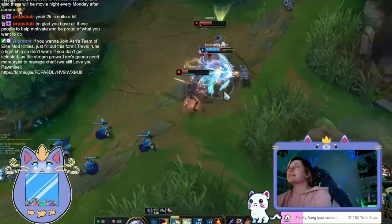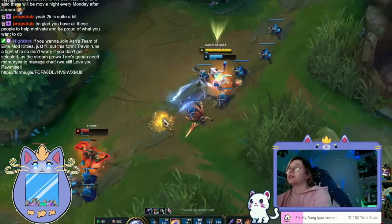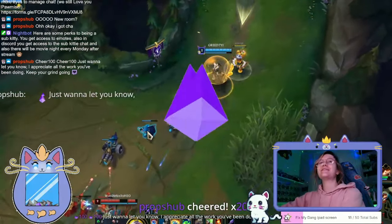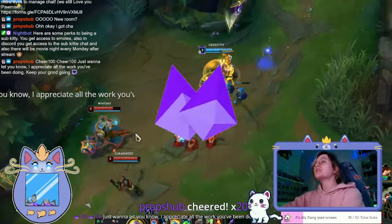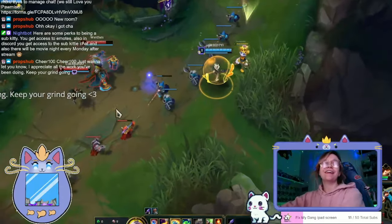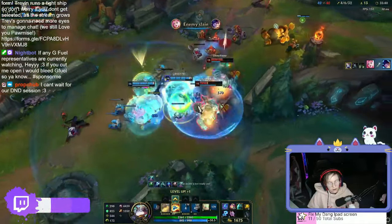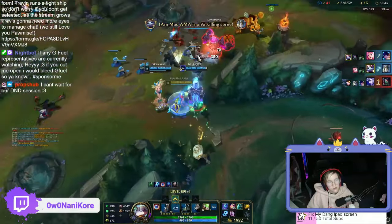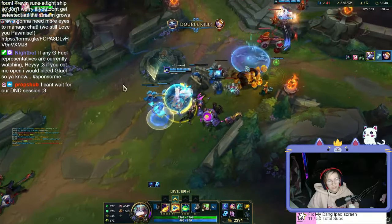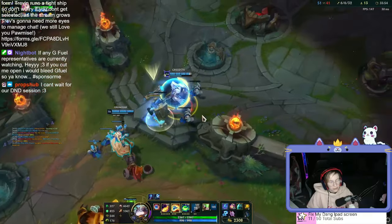Then in the bot lane, we have the ADC or all damage carry and the support. The ADC champs attack from a distance. Their ultimate goal is to be able to eliminate enemies with ease and to be one of the champions to do more damage in the game. Some good champions for this role are Miss Fortune, Zeri, Sivir, Caitlyn, or Jinx thanks to their skills and performance. Lastly, we have the support role. The support is the companion of the ADC and the subsequent help of the whole team. The support is in charge of having vision all over the field and protecting teammates throughout the game. Some favorite support champions are Yuumi, Seraphine, Nami, or Lux because of their crowd control skills in handling heavy situations.